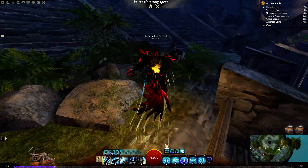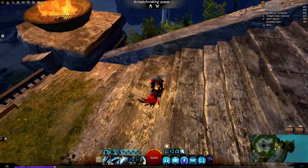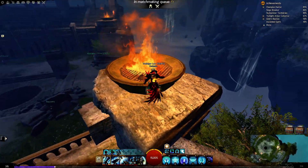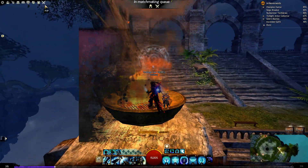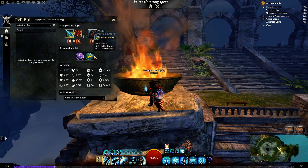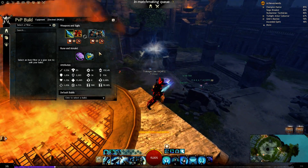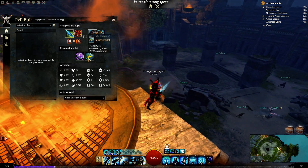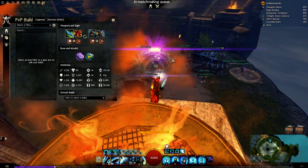Just kidding. So I just decided — because one of my subscribers said to me, 'Hey dude, why don't you try out firebrand with this amulet?' Just quickly showing you the build here with this harrier amulet. He said it is really fun to play like this and you can do a lot of damage while healing your allies and being an annoying support.